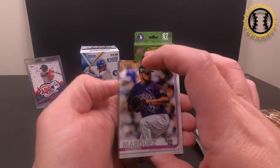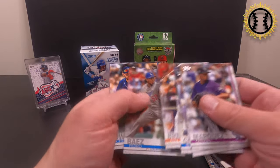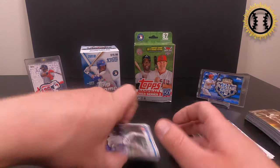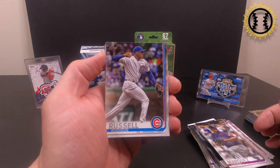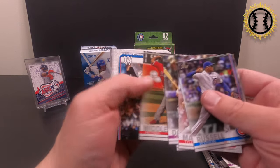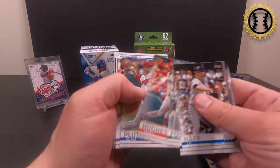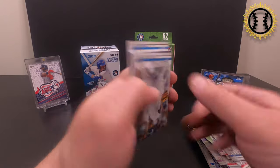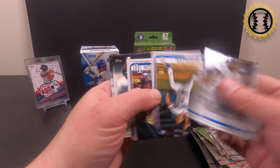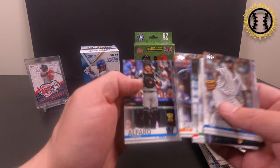Still looking for those rookies. Trevor Story. Bregman. Somebody hit a trash can for me. Alright, last little bit — cross your fingers. David Dahl, J.A. Happ, Nicky Delmonico, McMahon, Ernst, CeCe, Buehler, Fernando Rodney, Hildenberger, Davis, and Jorge Alfaro.